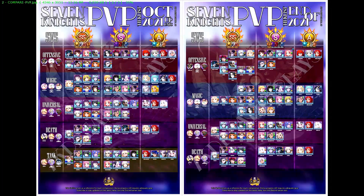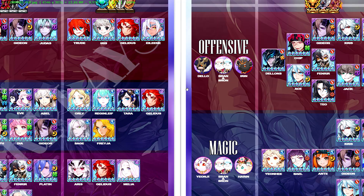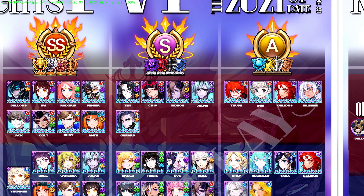We are first going to start off with the PvP side. There's a huge amount of changes as you can see right here. It has been dramatically changed, and one thing that stands out is that the tank team — I have completely removed it. I think it is no longer relevant in today's PvP context at all. So we are first going to jump right into the offensive team.